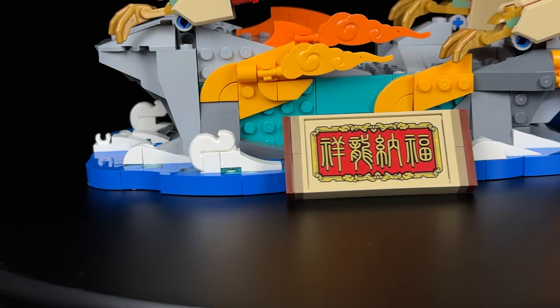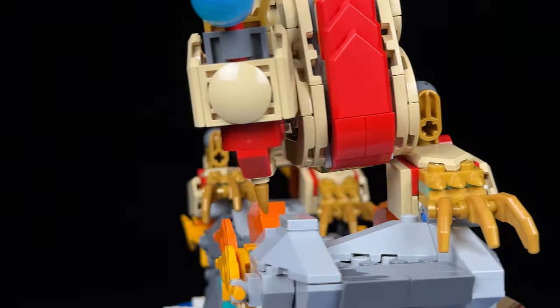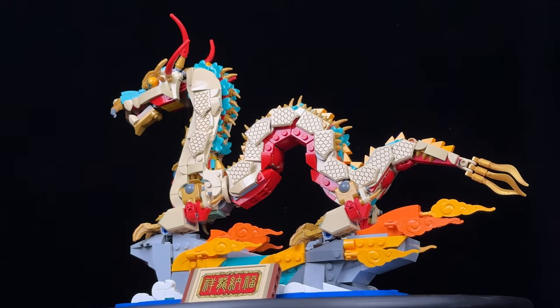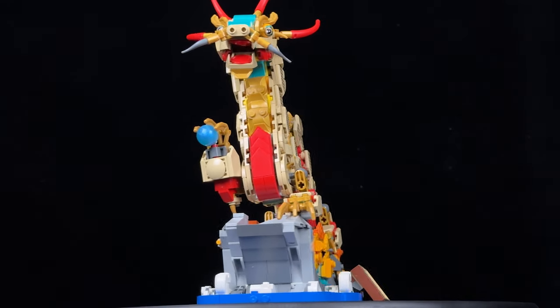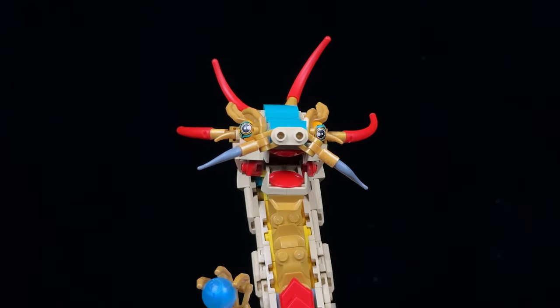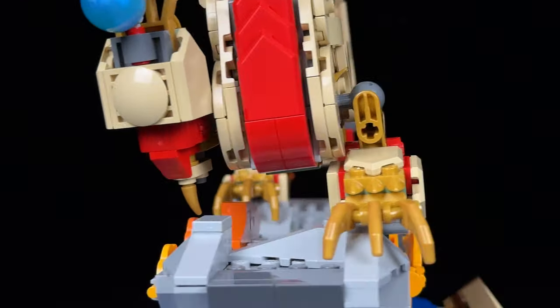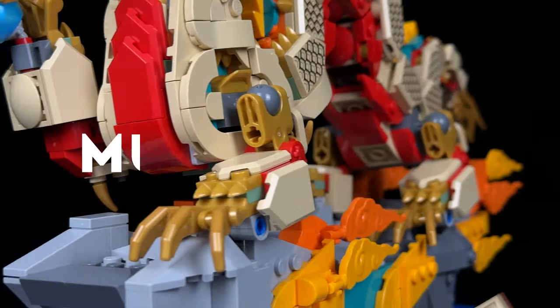Now onto the final two sets, both part of the Chinese New Year collection. Let's begin with the Auspicious Dragon, notable for its intricate design, vibrant colours and printed Nexo Knight shields. While some areas, like the feet, could be improved for better concealment of connectors, the overall construction is impressive. The dragon's articulation allows for subtle posing, but the body remains fixed. Perched on a rock formation, the dragon is surrounded by a blue water motif, hinting at the sky. The rock's construction employs advanced techniques, resembling those found in other complex LEGO sets. Bright orange assemblies add depth, symbolising a sunrise. The inscription translates to 'Auspicious dragon brings good luck.' Overall, this is undoubtedly one of the most visually stunning sets ever crafted, and its superior appearance makes it a definite must-build for me.